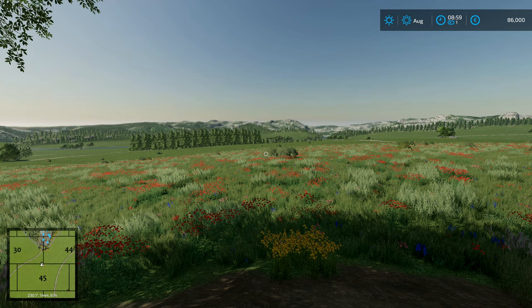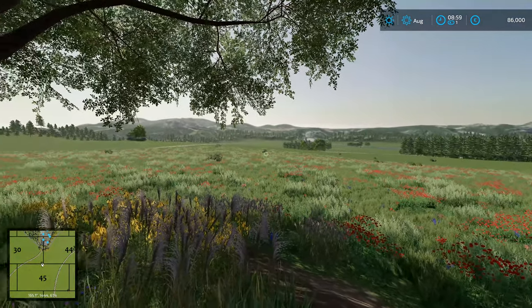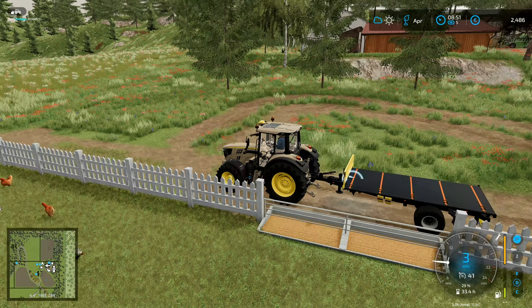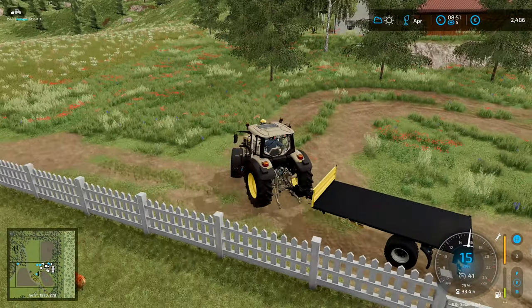Hey folks, it's Frithgar here. Welcome back to Farming Simulator 22, here in the pristine untouched wilderness of the Calm Lands. We've got chickens with 2300 and we've got less chickens in there, which means the food should be okay for the chickens.